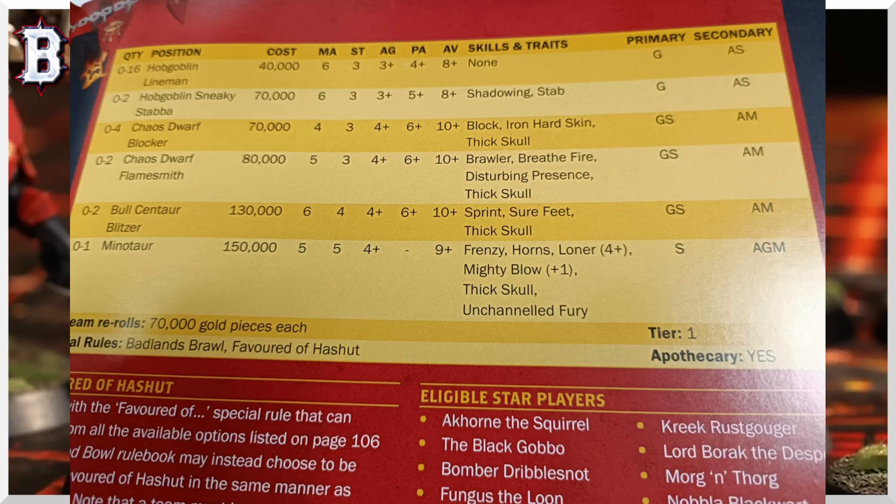So yeah, this is the stuff that was brought to my attention last night. We've got Hobgoblins, the same as they always were — that's fine, nothing to see here. They carry the ball, they foul, they assist blocks. You've got to protect them a little bit because they're easy to remove, but they do what they've always done.